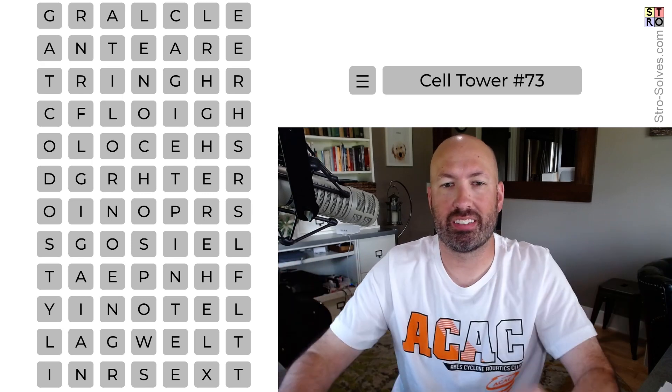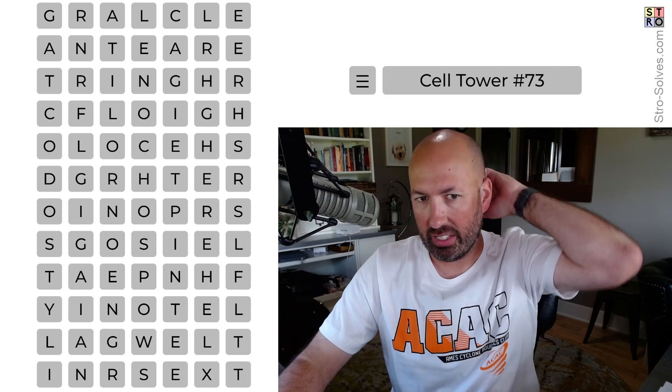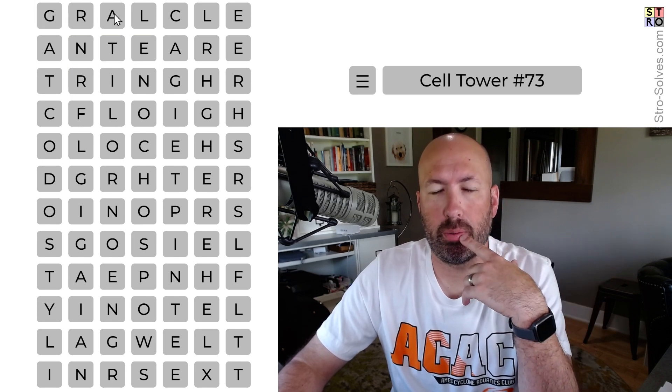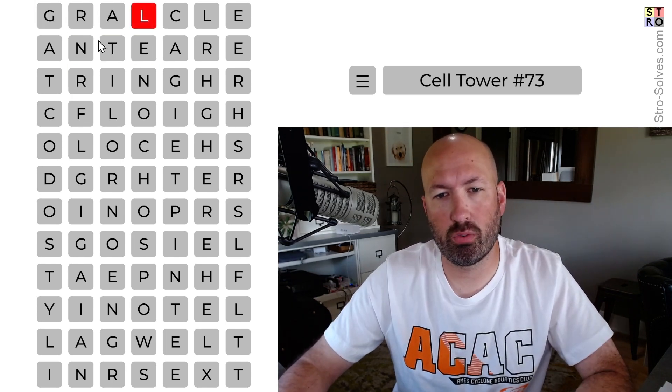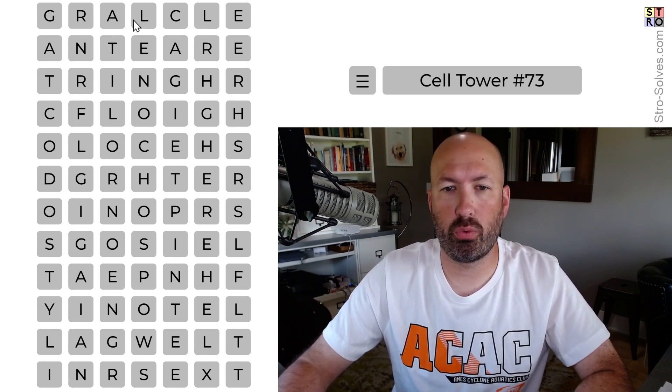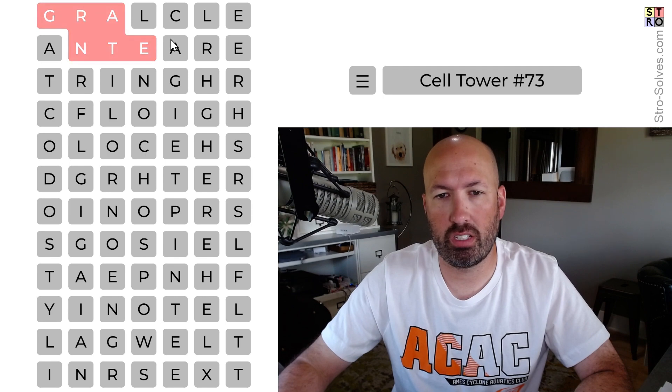All right, we're doing another Cell Tower today. This is like a word search and you need to use every letter in the grid. So we could do GRANT here, we could also do GRANT up here, or GRANTER. There's a few options there. If we did GRANTOR up here, this L would kind of be stuck because it would have to go L-C, and that's no good. So we don't want to do that.